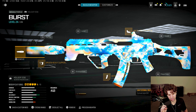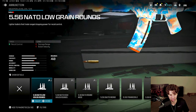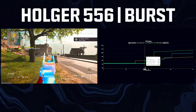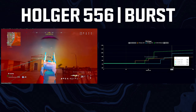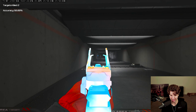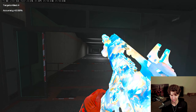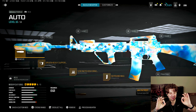The Holger Burst makes the Rebirth list too — not much changes from the big map build, but you can probably take off the Bruen Heavy Support Grip and put on High Grain rounds, pushing that 50-meter range threshold all the way out to 80 meters. At that point this thing outperforms basically every gun on the list in those medium-range fights, which are key in Rebirth Island. Manageable recoil, great bullet velocity, and it can absolutely shred squads in solo-vs-squads situations.